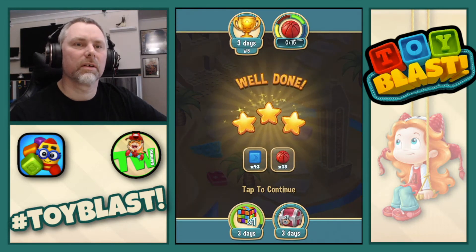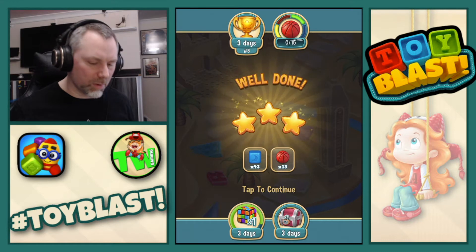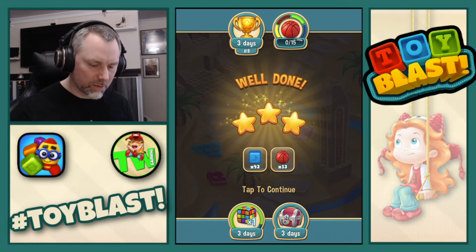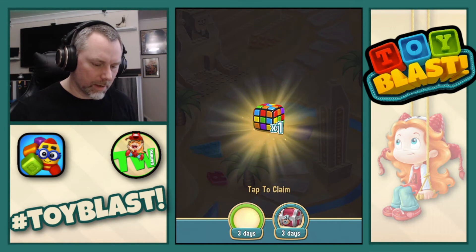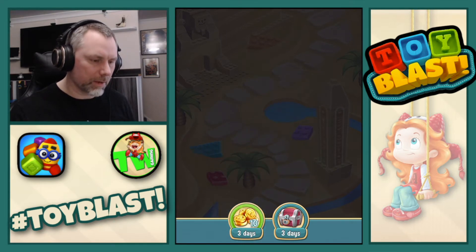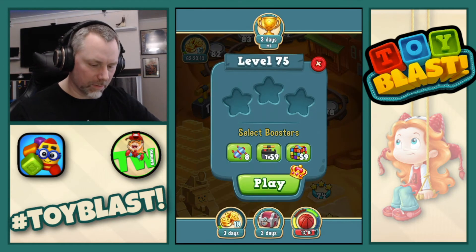Three stars. Oh, we got 13 — we need two more. So we get 43 blue cubes and 13 on the red basketball. Oh — oh — no, we don't. We get a puzzle. I assume that was the next level. Okay, so we now move on to level 75.